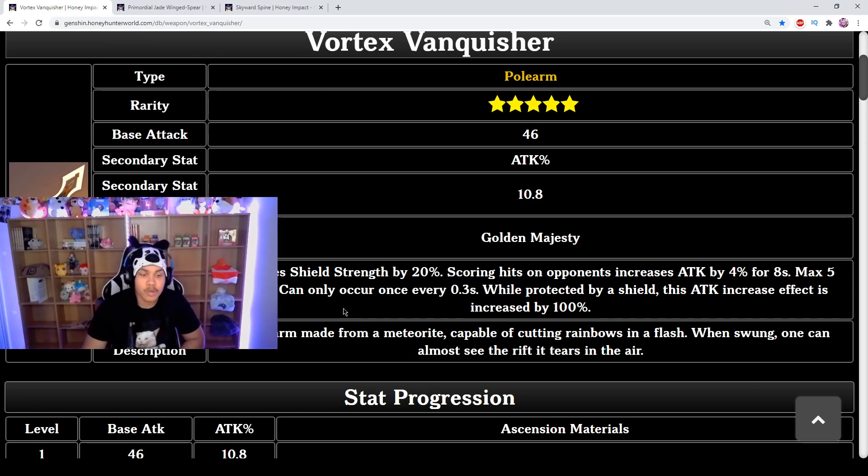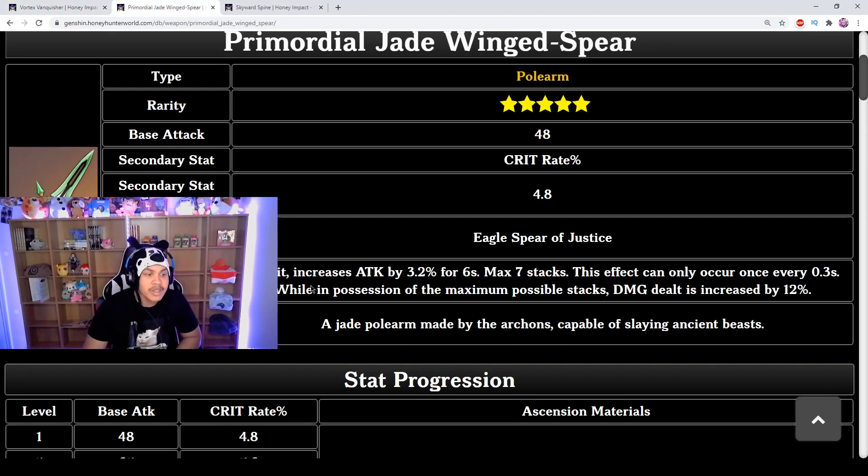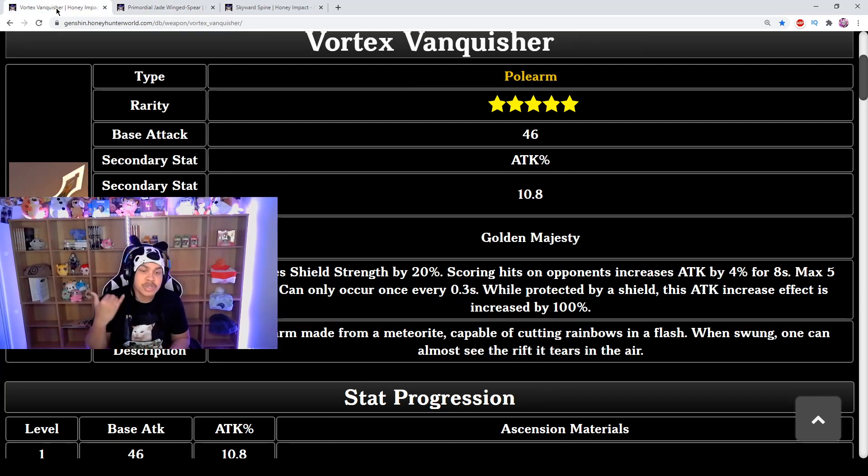So which do you opt for? Vortex Vanquisher is for a player that wants to abuse shield strength — make the shield stronger, get a lot of attack, and benefit from the passive attack increase. It's the safest option, which is why it was released on his banner. Primordial Jade Winged-Spear is absolutely broken for DPS at max stacks — 34.4% increased attack is monstrous, especially combined with crit rate.